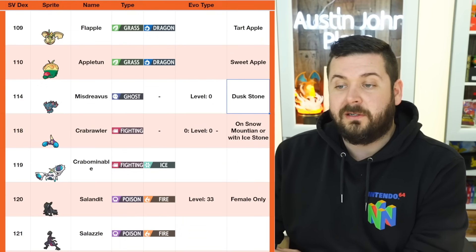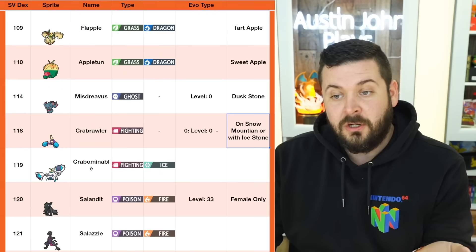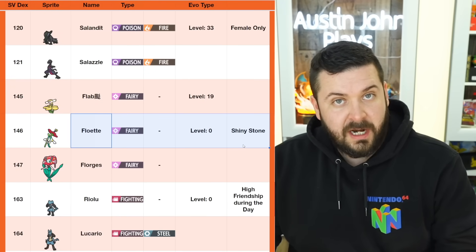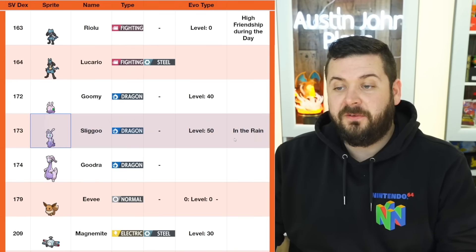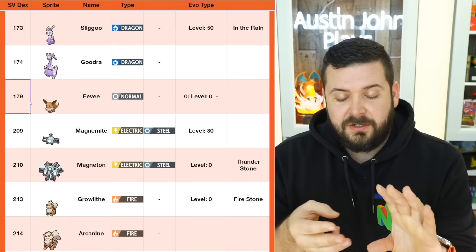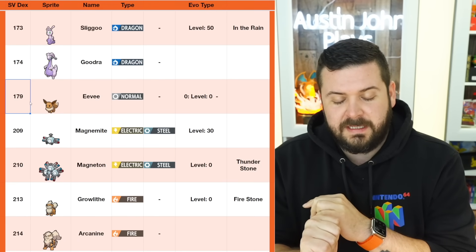Crabrawler has changed slightly — you need to either be on the snowy mountain or now you can also use an Ice Stone. Salandit evolves at level 33 but only the females. Flabébé: any level using the Shiny Stone. Riolu: high friendship during the day. Sliggoo: level 50 but only in the rain.